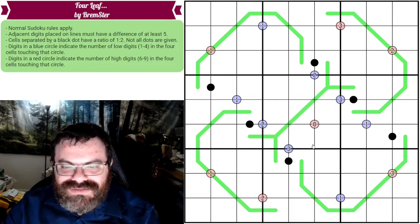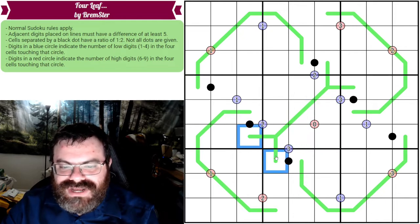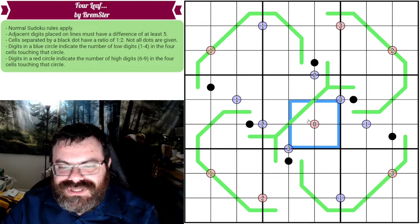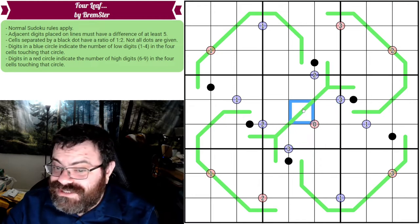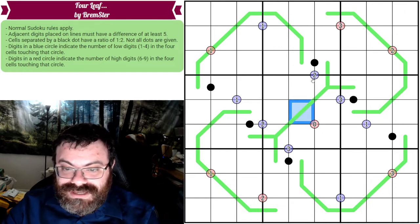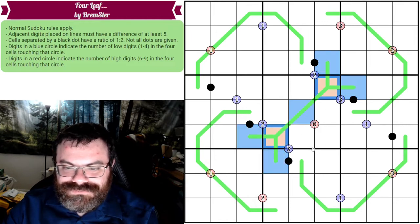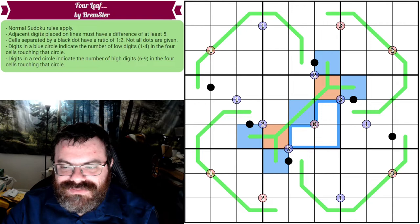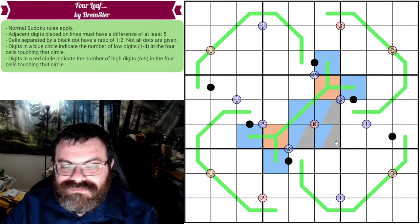That parity coloring is really important here, because once you determine one cell's color, you can figure out the rest. This zero clue tells us there are no high digits in those four cells. The cell on the German Whisper line can't be five, so it must be low. That low propagates along the line, placing lows on alternating cells and highs on the others. We can mark the remaining cells as low-or-five.